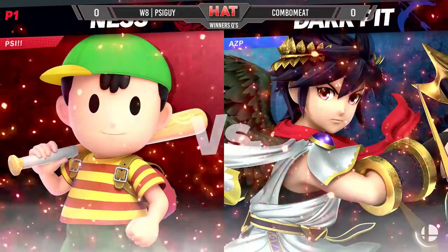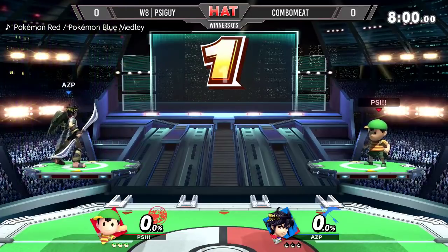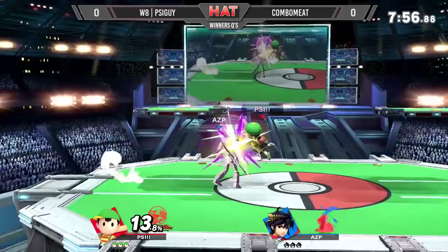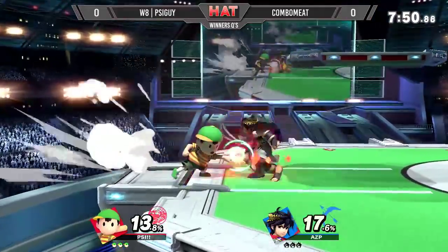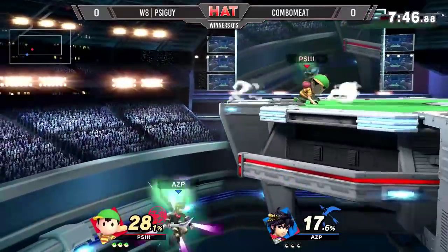That's a nice matchup. I don't know how it's going to be for Ness though, since Pit can block everything with that down B. Pit does have the Reflect and he does have his Arrows to keep Ness at a distance, but Ness has his Health Reflect — not even a Reflect, I don't know what you'd quite call that move — that can absorb the Arrows. The Absorb. The PSI Magnet.